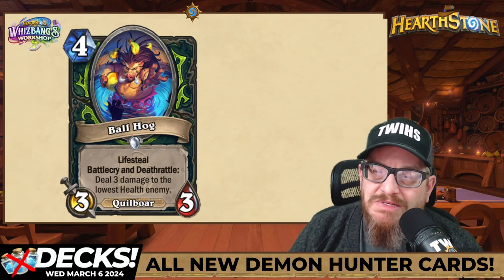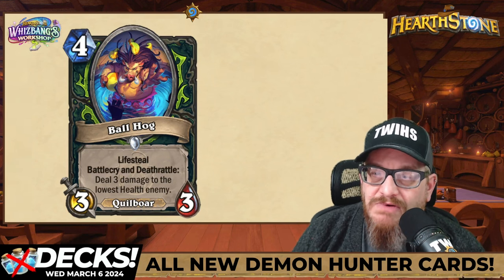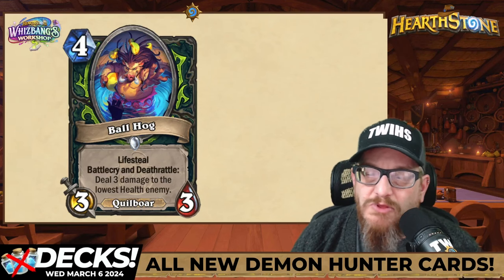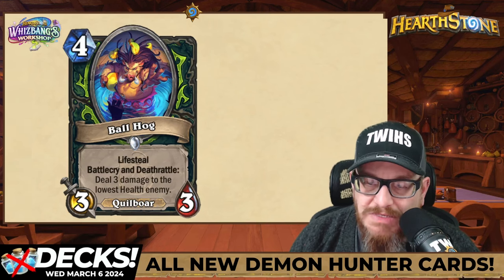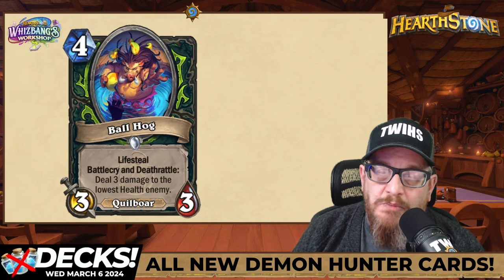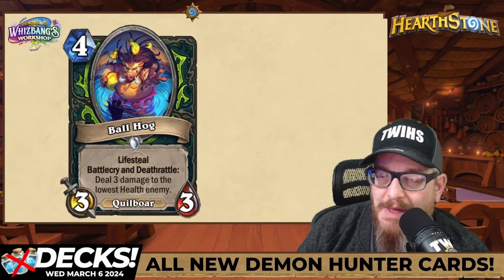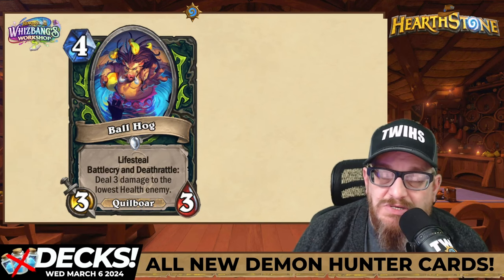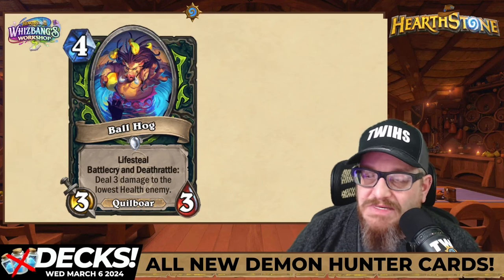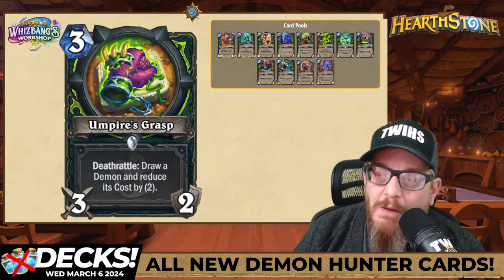I mentioned recently that we needed more Quilboar, and they definitely gave us one. Four mana, three three Quilboar — Ball Hog. It has lifesteal, and both battlecry and death rattle deal three damage to the lowest health enemy. I like this card — it will work in different play patterns. You get lifesteal back and that's six damage total between the two triggers. I'm a fan.